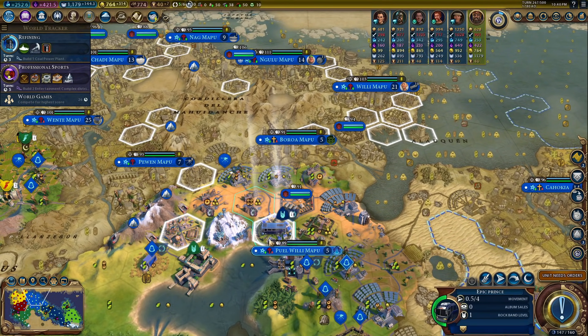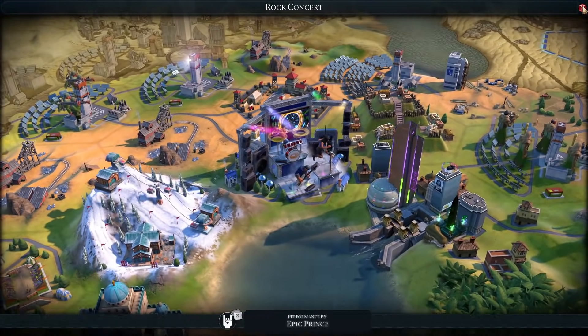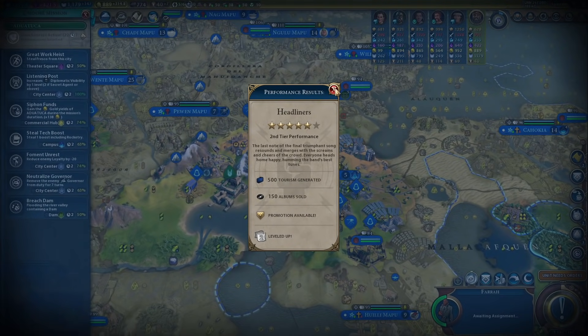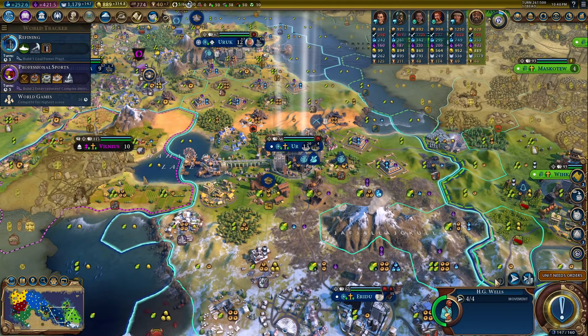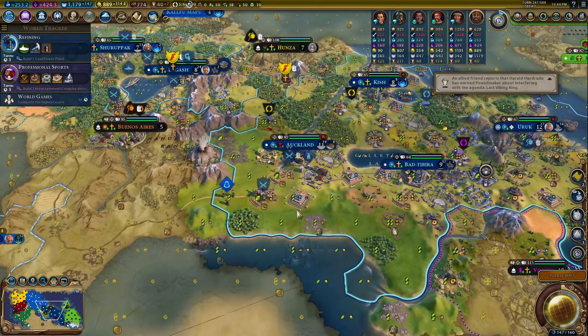50% chance — oh man, don't die! Come on please. Yes — promotion! Let's get rid of these great artists and great writers. Done. So I went to the giant death robot plan because we have no aluminum. The only source of aluminum we have is in Vilnius and it's suzerained by someone else.